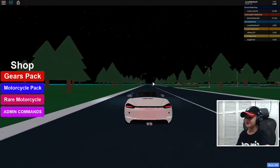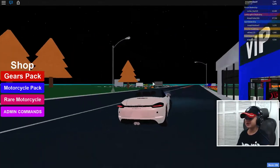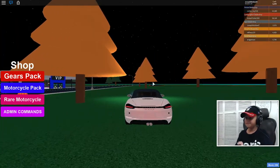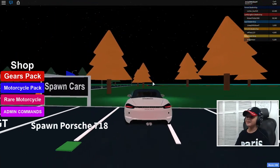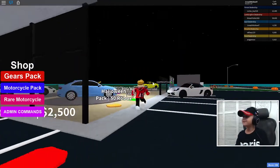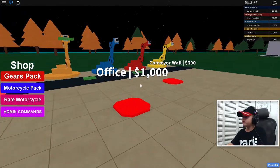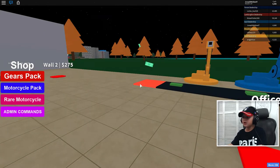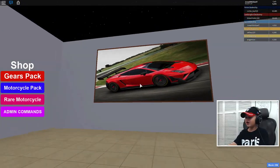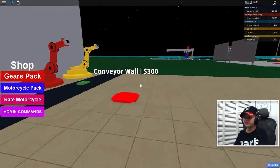Wow, look at us — we're in the Porsche! Let's go back to our dealership. This way. Let's get out. It won't go backwards, but it's pretty fast. We've got 4,000 cash now! Let's see — should we have an office? Let's go with a Lamborghini picture, a Ferrari picture, office conveyor wall.